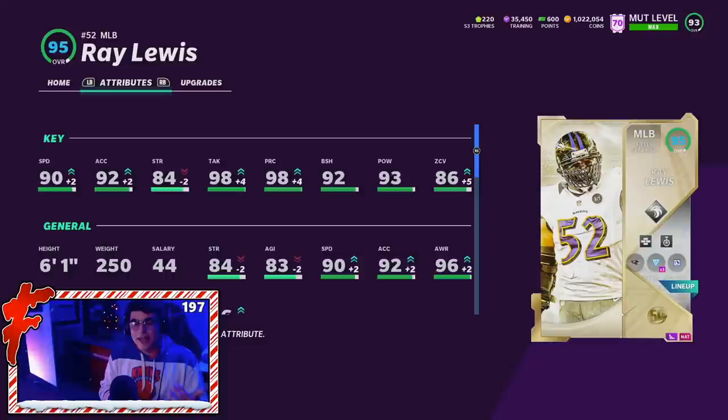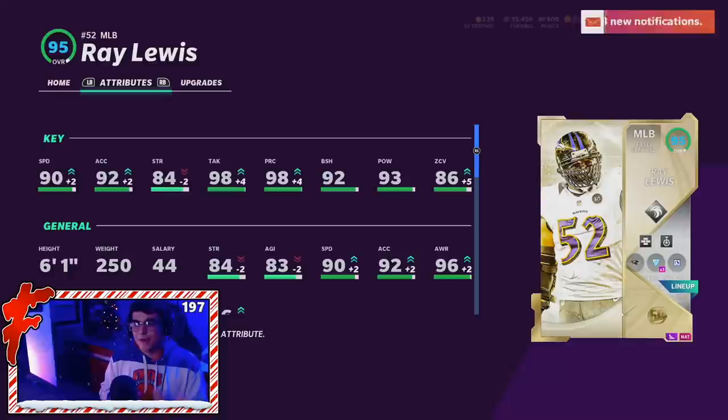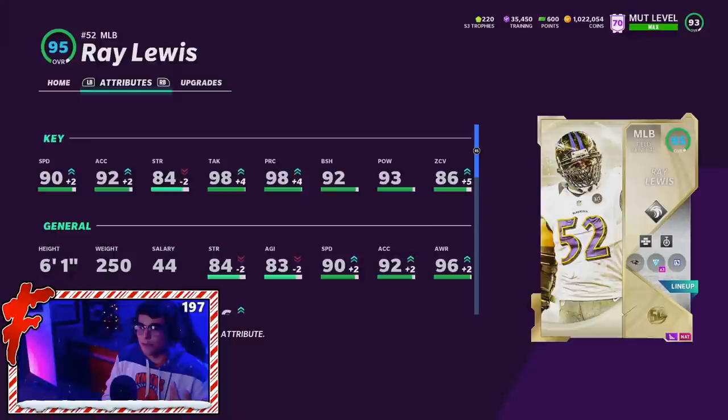It's going to be interesting to see how Ray Lewis plays. He does get Acrobat, and if you power him up he can get Lurker, but hopefully Acrobat and Lurker do help with this card's animations. In my opinion, Acrobat and Lurker are basically the same thing. If you want to save AP, I would actually run Acrobat over Lurker, even on DBs and safeties. I always prefer Acrobat to Lurker because you get better animations that way. With these stats, I think Ray Lewis is going to make a major impact on the field regardless.